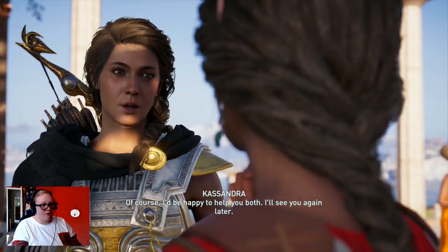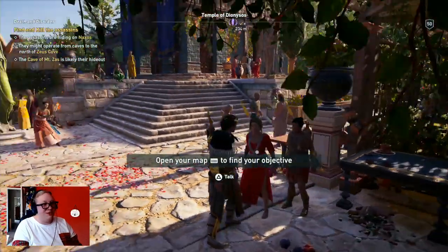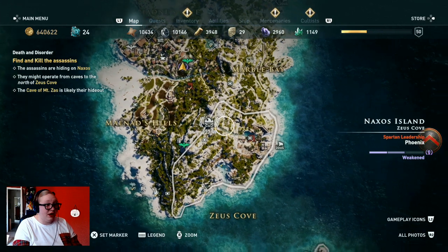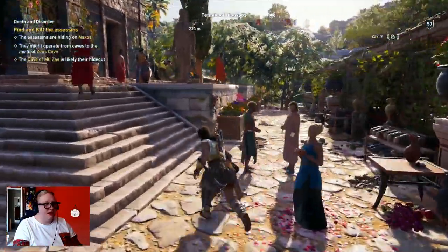I'll see you again later — well, one of you. If it's revealed that she's not the Ghost, I'm gonna feel really bad, but until then you're guilty until proven innocent, madam. Sanctuary of Mount Zas — the sanctuary's here, I don't know where the cave is but that's a start. Let's go.